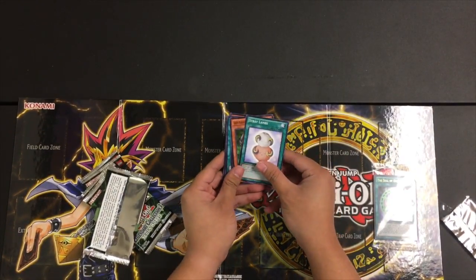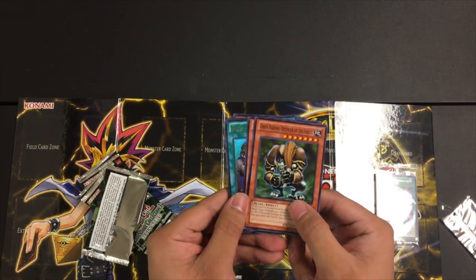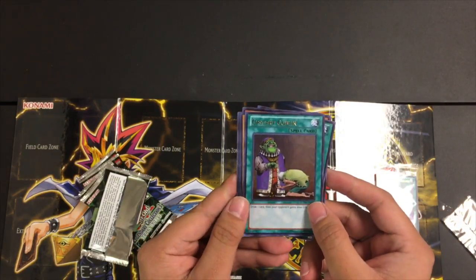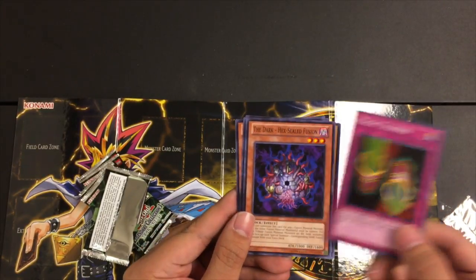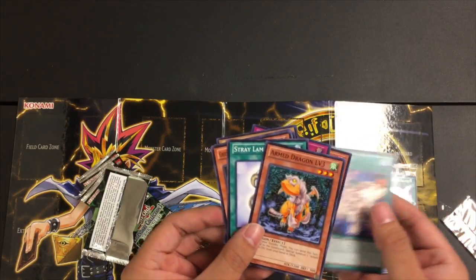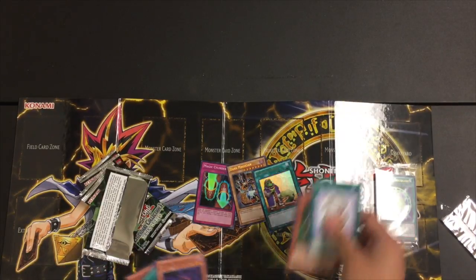Looks like we got Stray Lambs — bring it up closer here — Green Baboon Defender of the Forest, D.D. Assailant, Upstart Goblin, pretty cool card. Ooh, there you go — the Dark Magician, Yugi's ace card! Magic Cylinder, the Dark Hex Shield, Fusion, Level Up, Armed Dragon Level Three. Okay, so we'll go ahead and set these aside.